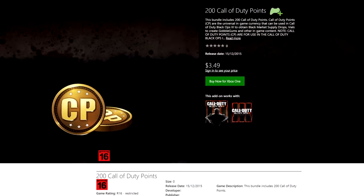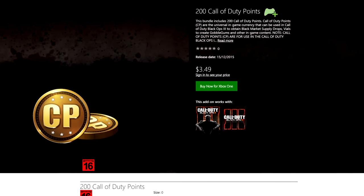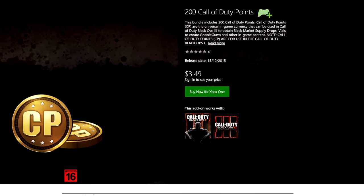Back to Call of Duty Points — what are these, what are they all about? These will be coming out today, and you'll be able to purchase Call of Duty Points for around 200 points for around $3.50. These points are not straight crypto keys or anything directly in-game that we know of. Call of Duty Points can actually be traded and used in-game to buy several things in Call of Duty Black Ops 3.